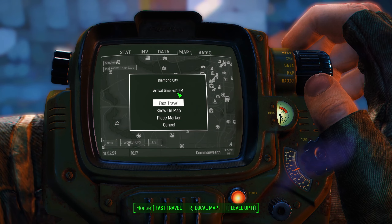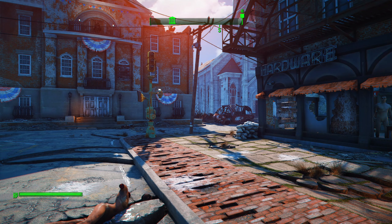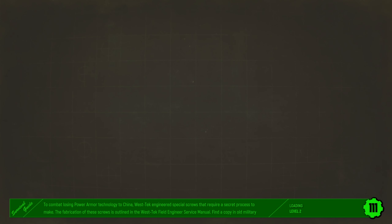It'll show you your arrival date when you fast travel. Let's not care about Preston. I'll open up the perk menu too, because there is a perk overhaul called 'Be Exceptional,' which will make perks a little bit more meaningful.